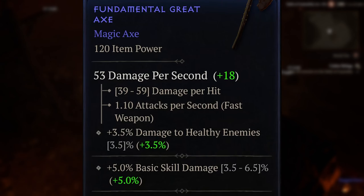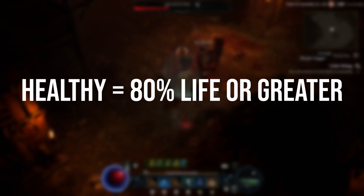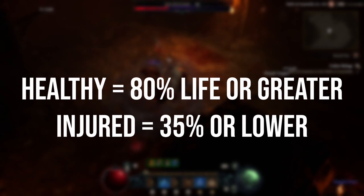Some skills, aspects and item roles refer to healthy or injured, with healthy meaning the health value is 80% or greater, and injured being 35% or lower health.